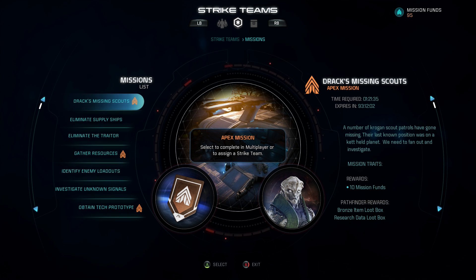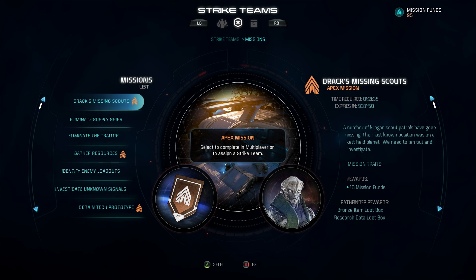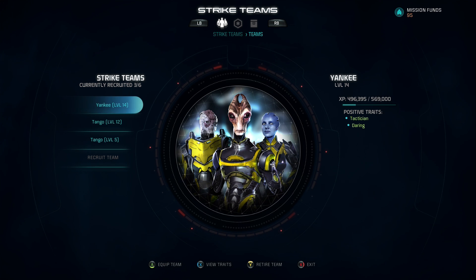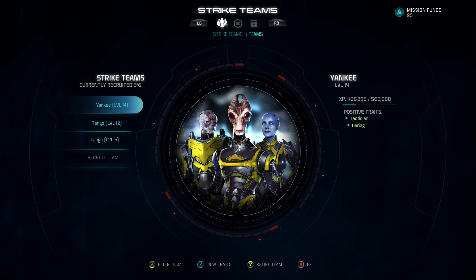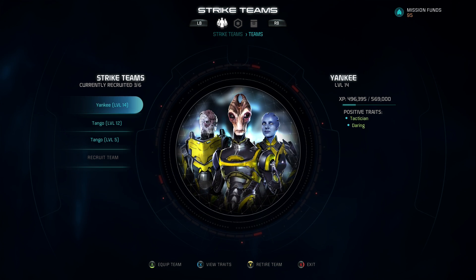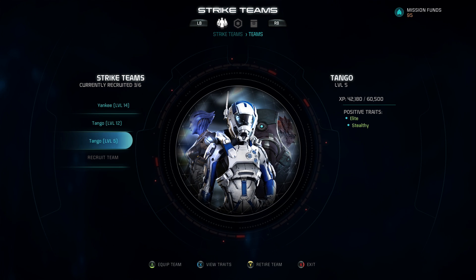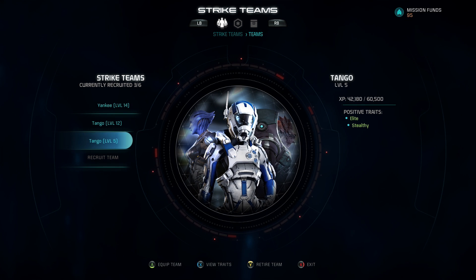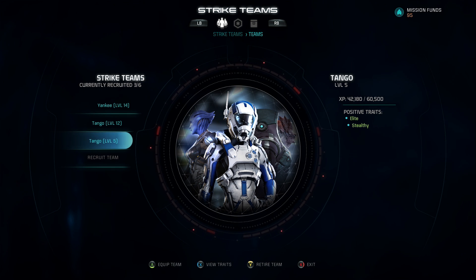Now let's look at the process of actually deploying your Strike Teams, completing missions, getting rewards, and everything in between. The first tab shows your list of Strike Teams where you can check their level, experience, and different traits they might have. Traits can come with recruitment when you first recruit a team, but most of them are earned by succeeding or failing at missions.